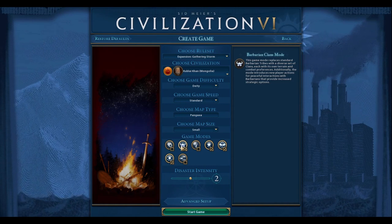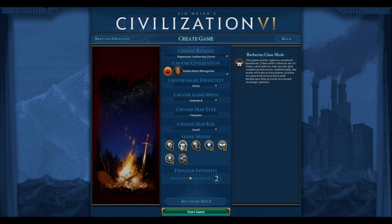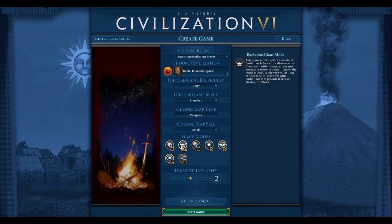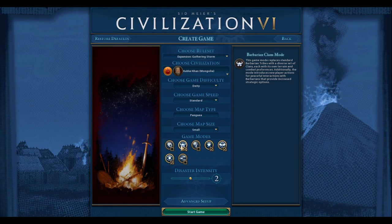So we'll be playing on deity, on standard speed, on a Pangea map. Small map size with the default city-state number and the number of AI also at default, with the expansion rule sets on. So let's go ahead and get started.